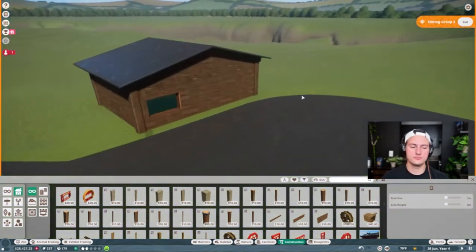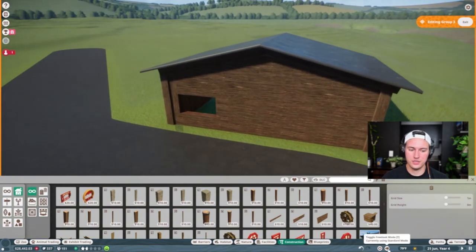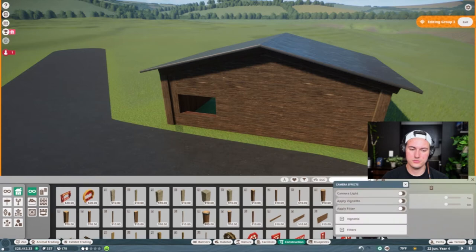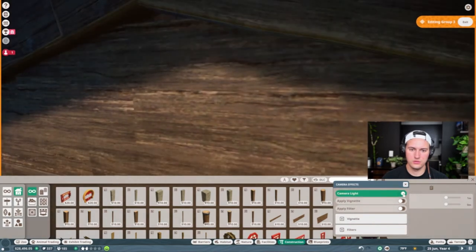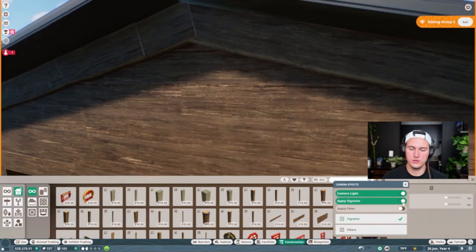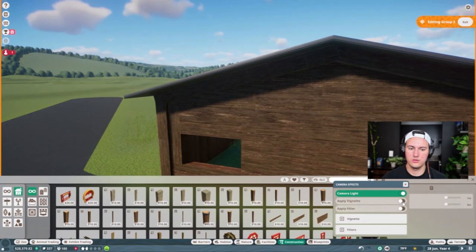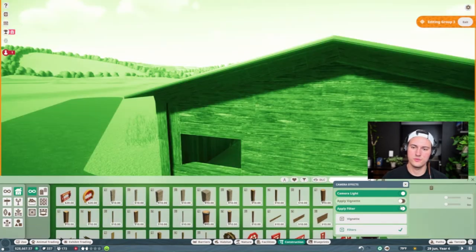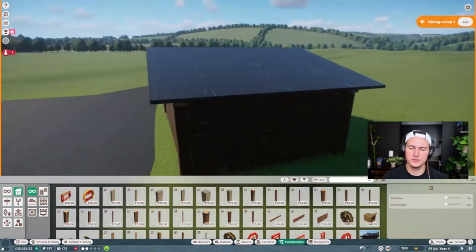My eyes. Can I like — free look. Camera effects. What the hell? Apply vignette — what if I don't want the vignette? I don't want the vignette. Wait, that's off. Filter. Oh, cool. Well we're done with that.